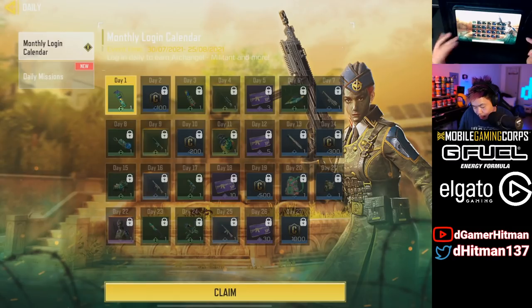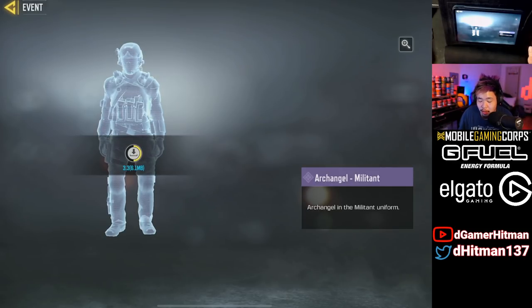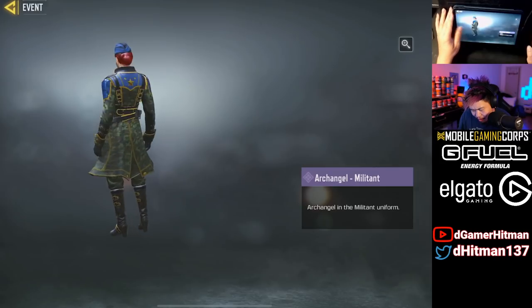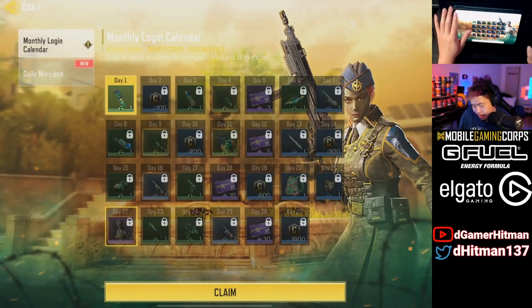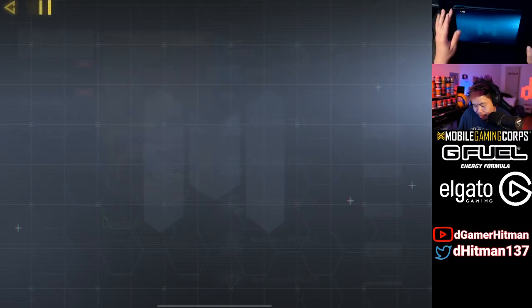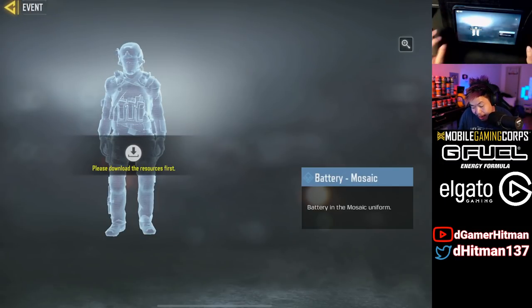Looking at our monthly rewards, it's gonna be the Archangel Militant. The Archangel base skin looks really good. I'm not a huge fan of the war paint face, but other people might like it. For featured events, Alcatraz lets you unlock a Battery Mosaic skin, which is actually really cool.